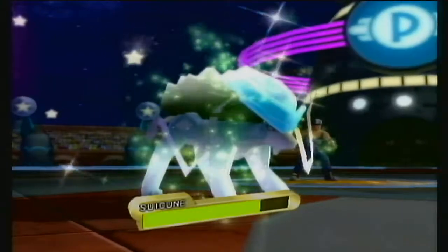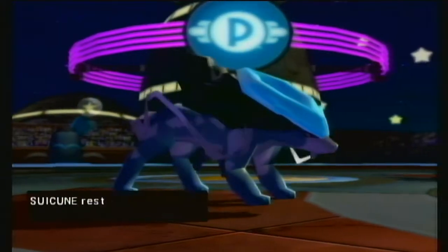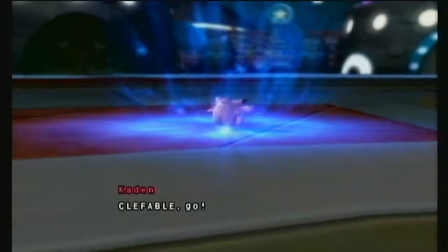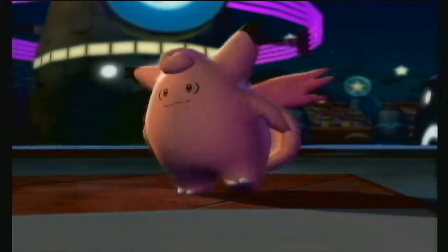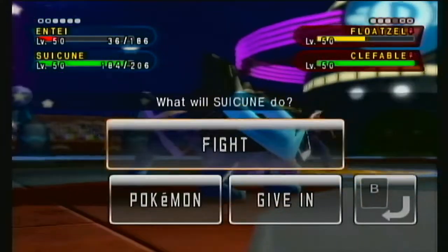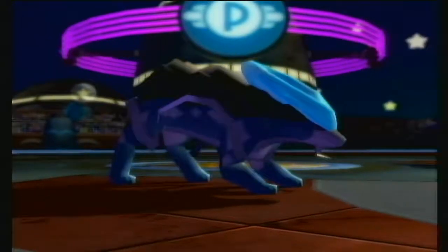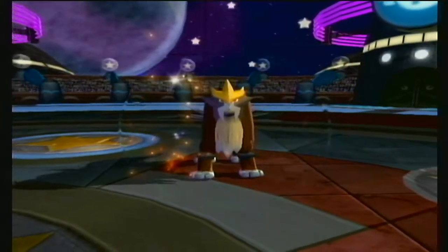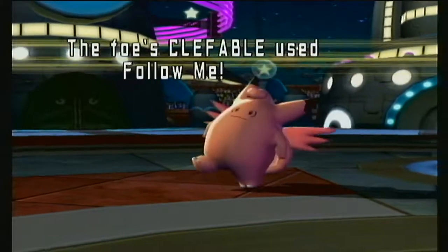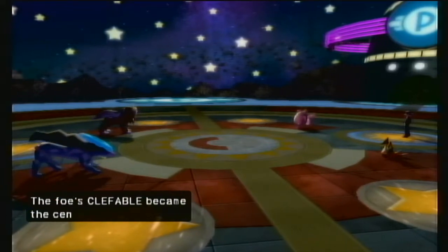Maybe we can take out Floatzel with Extreme Speed — it does have one Bulk Up but it should still be okay. Entei's shiny form looks so nice in this game. Follow Me — I just realized that Follow Me could be a problem with Extreme Speed. Might just swap into Gyarados — that might honestly be the right way to go. Get a little chip damage on Clefable.